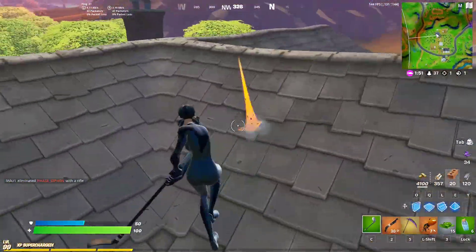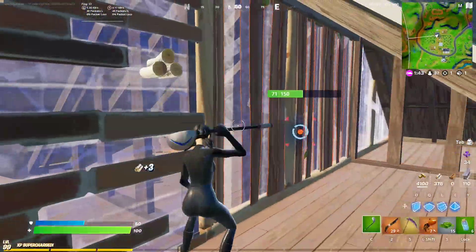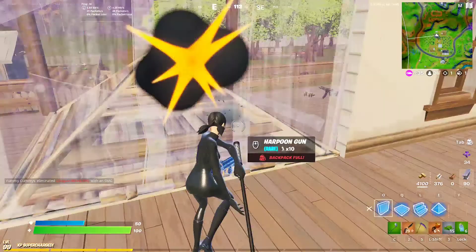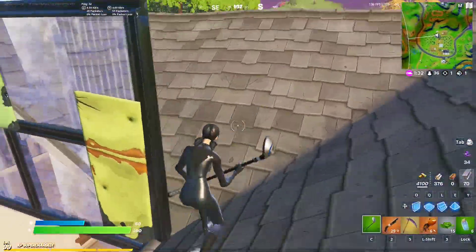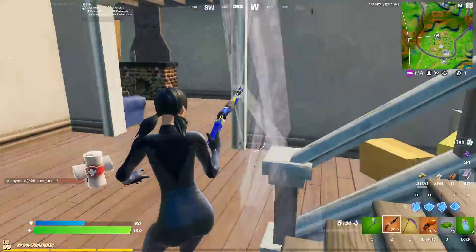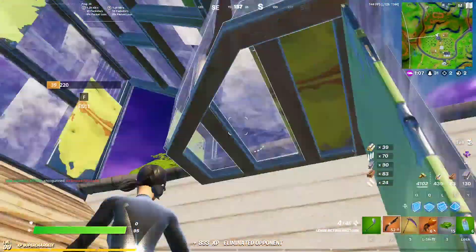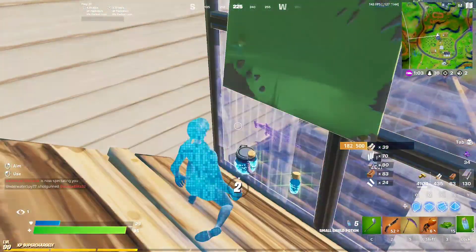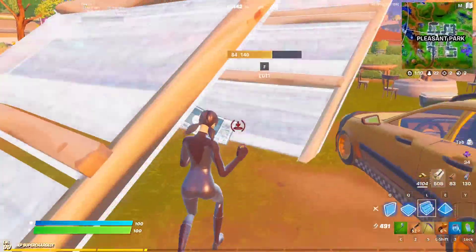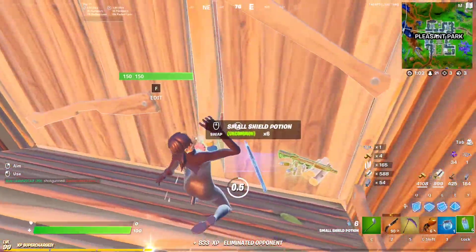Yeah, I hear him. He's inside here — I have this RPG. I hit him 130. I found him. He's down. He had that purple scar. First elim is down. Oh, here we go — boxed, dead. Yo, that was clean.